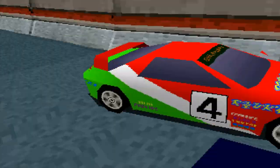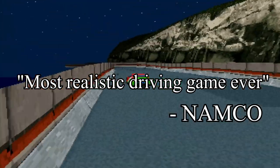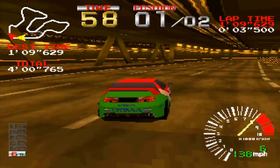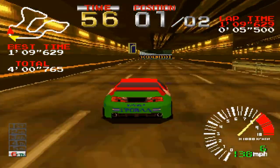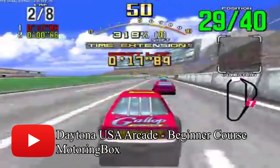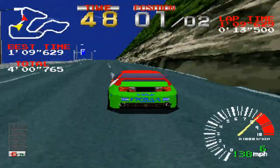Namco described Ridge Racer as the most realistic driving game ever, since it featured 3D polygons with texture mapping. The game was released on October 30, 1993 in Japan and on December 1, 1993 in the USA, and it gave Daytona USA — a game made by Sega — a run for its money, as that game was released two months before Ridge Racer.